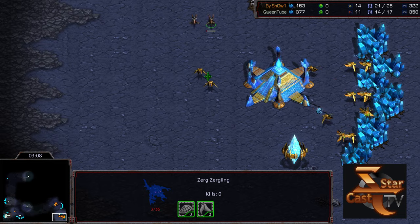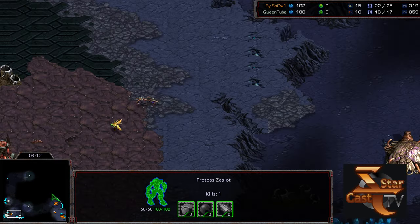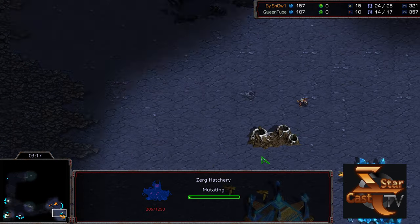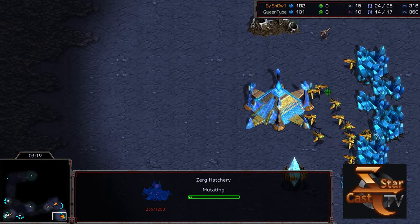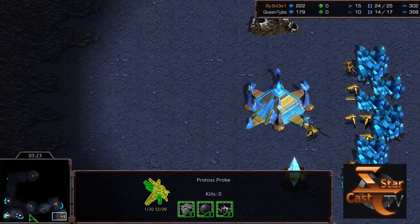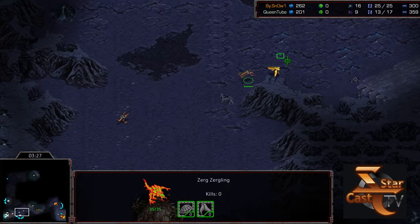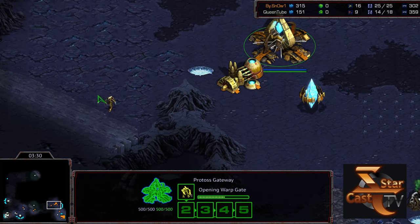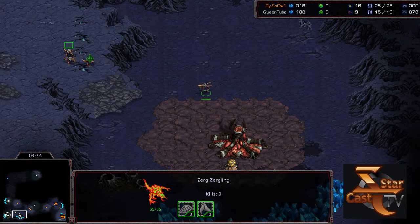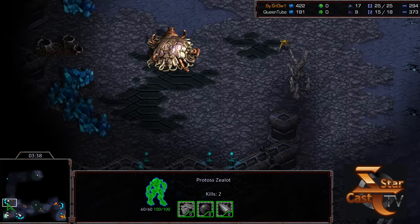Three probes trying to engage, but another probe taken out instantly. So a decent amount of economic damage done there. Natural expansion coming online. Queen grabbing a third base as well. Looks like two probes pulled off — able to clear out one of the Zerglings, but Zerglings still creating additional harassment. The two Zealots streaming out to maybe get some additional damage done rather than bothering to protect their front door, now that the Zergling threat has been slightly mitigated. However, more Zerglings being produced to potentially engage this.